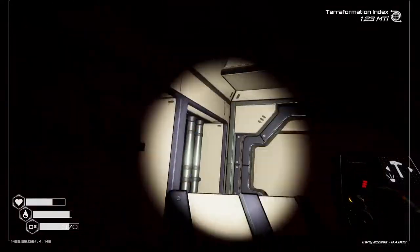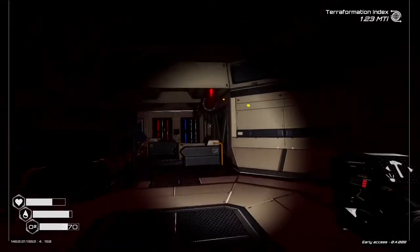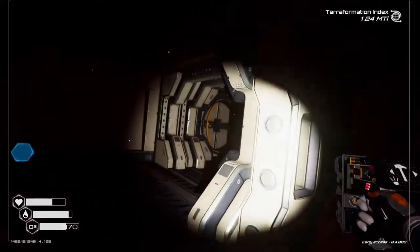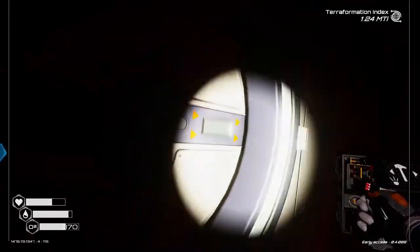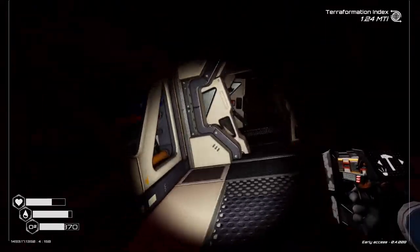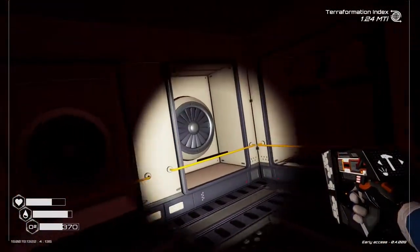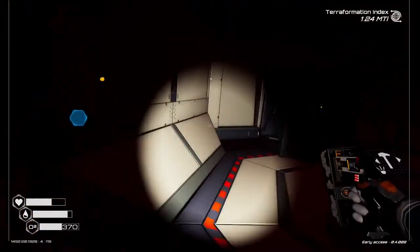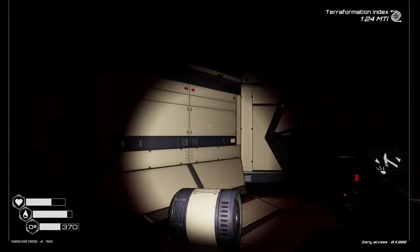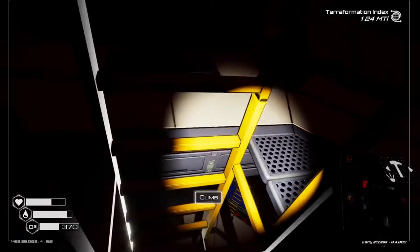We went this way and that was a dead end with nothing there. Let's check here - also a dead end. So this whole side is done. We need to go left now. We can come this way but we're not getting through there - can't go that way. So we need to come this way, get back to where we were, and now head down this new path.